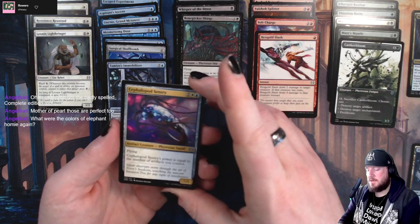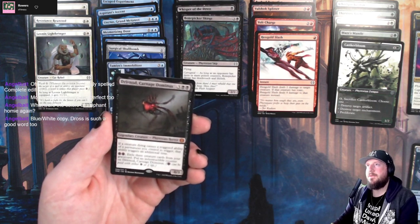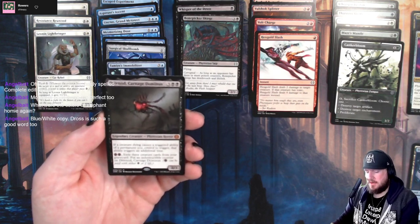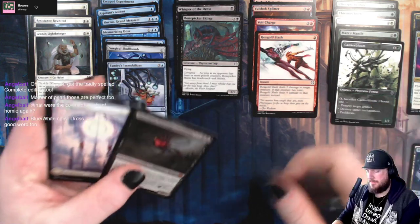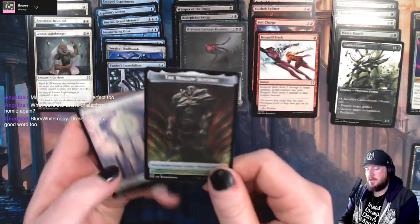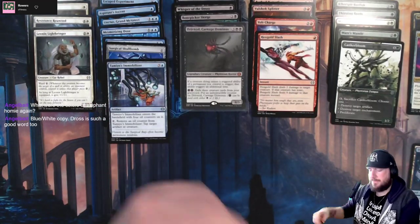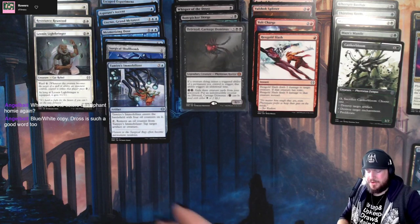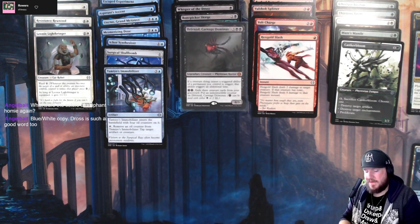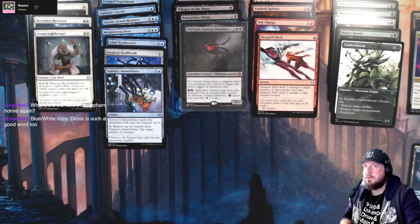And we open a Drivnod. Of course we open a Drivnod. Why wouldn't we open a mythic black Phyrexian horror in our super white-blue deck? Hell yeah - we got a dead Karn token as well. Love it. That's pretty good. We got a handful of more artifacts to go in our deck so far. It's still really early to kind of be picking a lane, but our lane is looking pretty good.